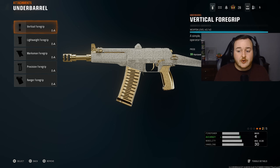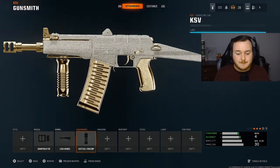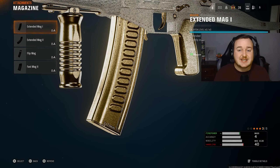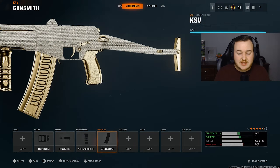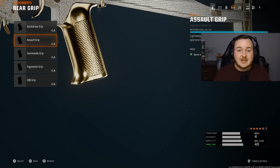For the underbarrel on the KSV, we're adding on the vertical foregrip for horizontal recoil control — a good combo with the compensator so the weapon barely moves. For the magazine, we're adding on the first extended mag to increase mag size to 40 rounds, so with the long barrel and great close-range time to kill, we don't have to reload all the time. For my final attachment, we're going to the rear grip and adding on the assault grip for extra sprint to fire speed to be more aggressive.